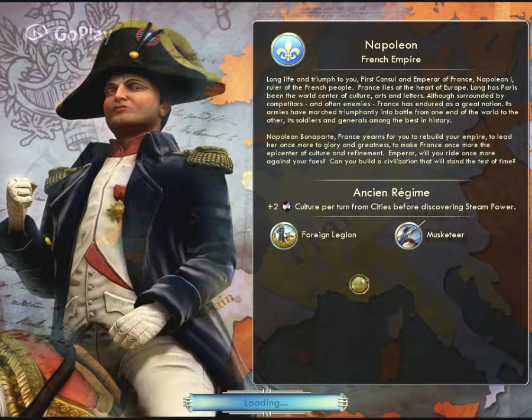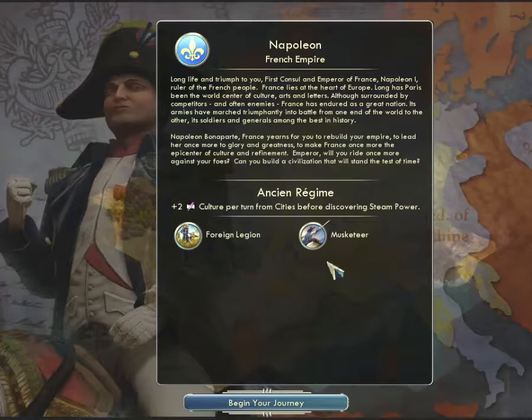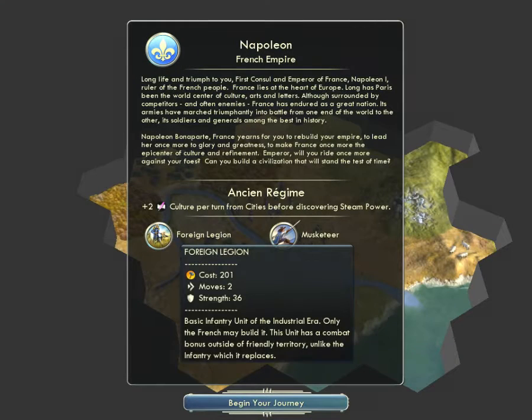This is Napoleon. You can read here: he gets plus two culture per turn from cities before discovering Steam Power. If you have started from ancient times you will receive the benefits of culture from the cities. His specialities include the Musketeer and the Foreign Legion.